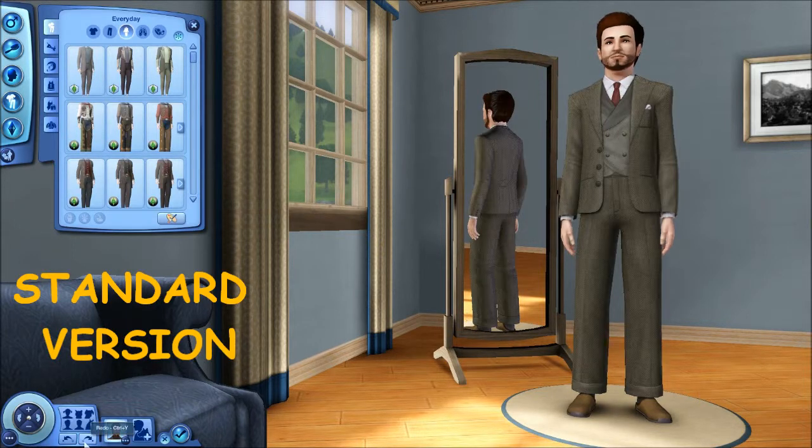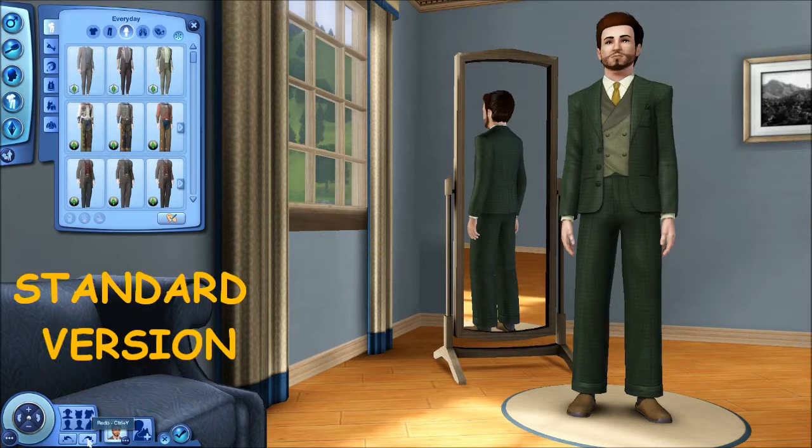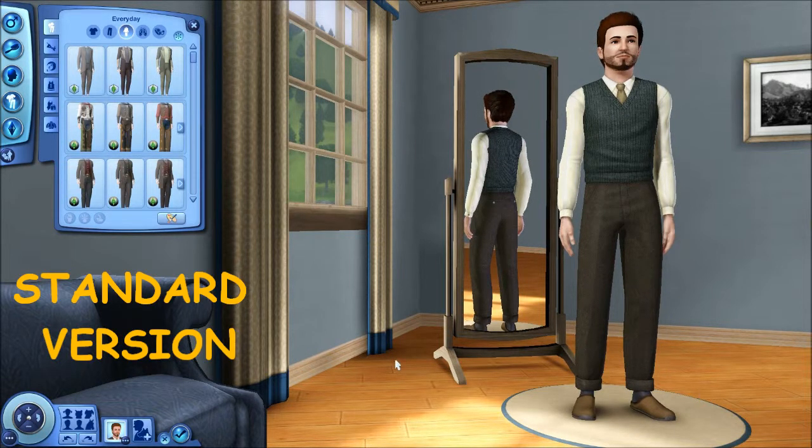Next up we've got a suit — this is called the Reserved Suit and it's not bad. The pants are kind of high but I think that may be the era they were going for. It comes in a few different colors. This next outfit I kind of like — it's the Spiffy Sweater Vest, very Mr. Rogers but cute. If you got the standard version, that's all the clothing you got, plus a swimsuit which I'll show at the end.